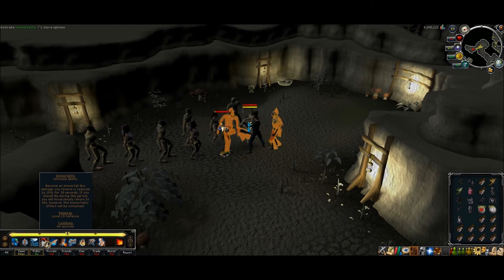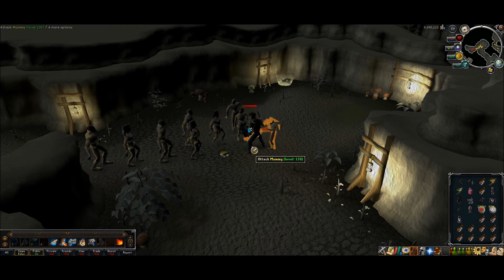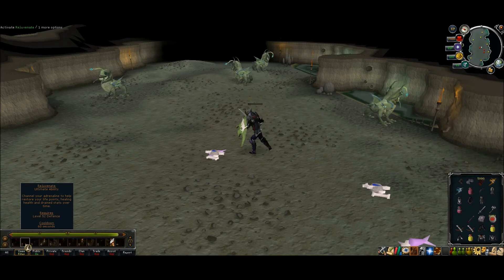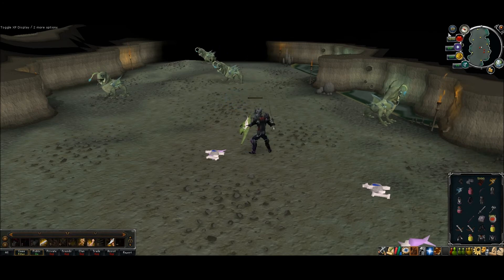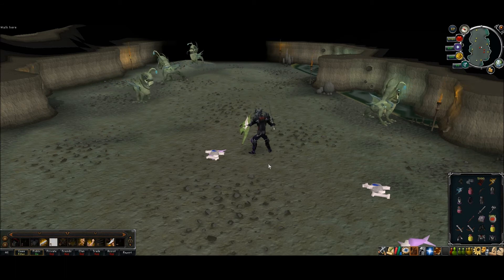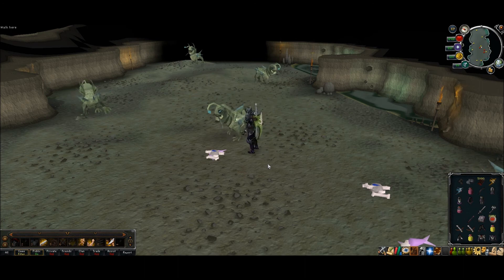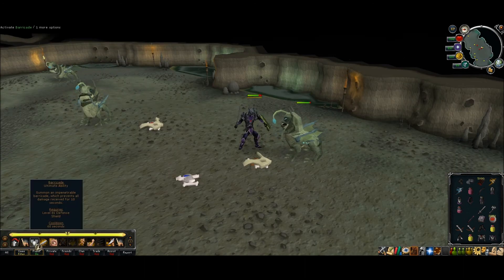Now here you can see I'm performing Immortality. I'm being hit by a bunch of skeletons at once and they eventually get me down to 0 life points. This ability revives me and raises my health by a little bit. In this clip I'm using Rejuvenate — if you look in the top right corner you can see my health being brought up slowly by increments, eventually raising my life points up by about 3000 or so. And finally here we have Barricade.